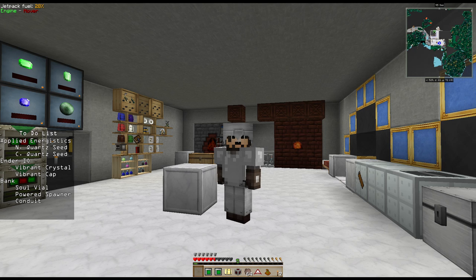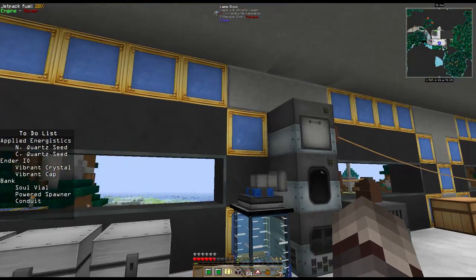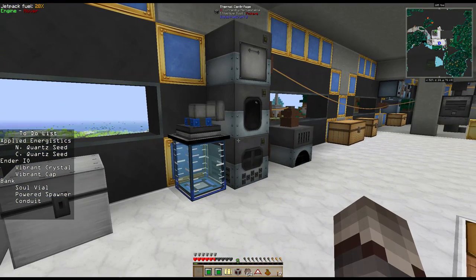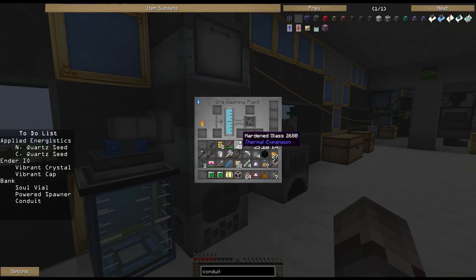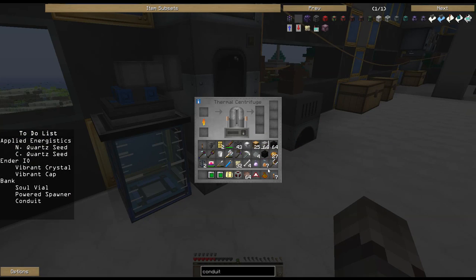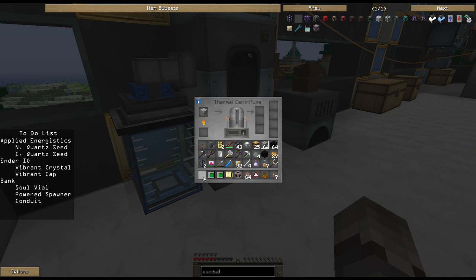What's going on Feed the Beasters, JD here for the 16th episode of JD Plays Feed the Beast Infinity Evolved Expert Mode. We got some more stuff done yesterday - got this nice little ore washing facility all put into place. I had mentioned yesterday that I was ready to start moving towards conduit, wanting to use the ore wash facility and the thermal centrifuge to get back stone dust, and we also started making some overclockers.